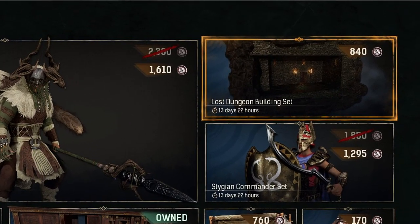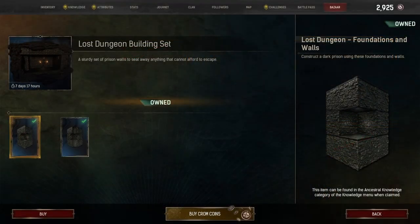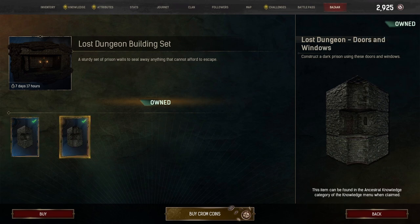This set includes seven pieces consolidated into two subcategories, and those pieces are foundations, walls and ceilings, and doors, window frames, door frames, and ceiling frames.